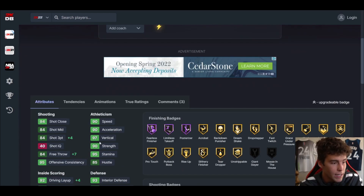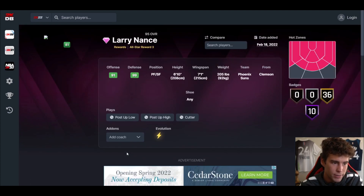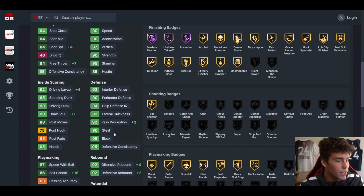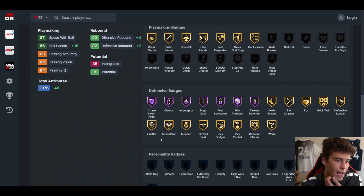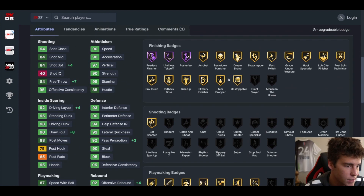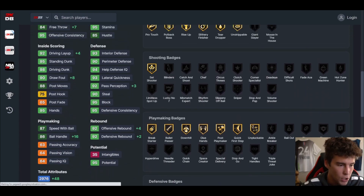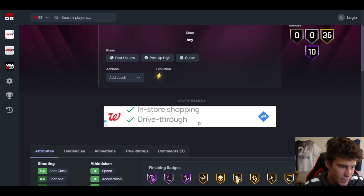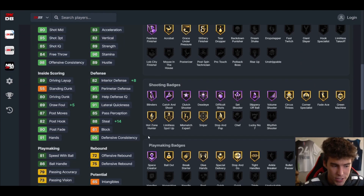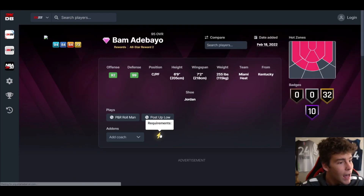Larry Nance — can you save the day? 84 three-ball with the EVO, 98 driving dunk, 86 pass accuracy, 92 pass perception, decent rebounder, jump shot 21, Kareem base, fundamental dribble style. Defensively really good. This is the first card I'm going to hype up because it's really good. The problem is you can't give him any shooting badges, but with fundamental dribble style at six-ten at the three he's going to play and feel like Thorpe Bailey. Larry Nance is good in MyTeam. Paul Pierce — this card is dirt, plain and simple.